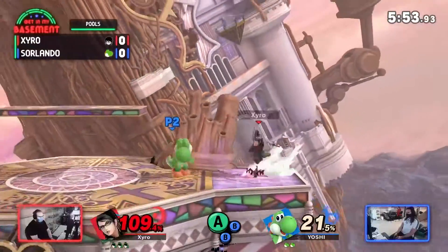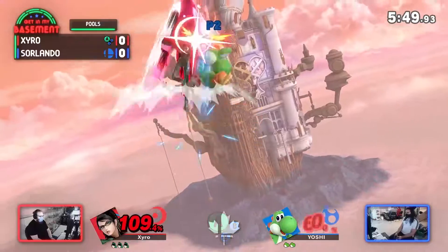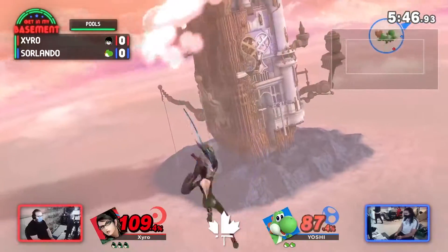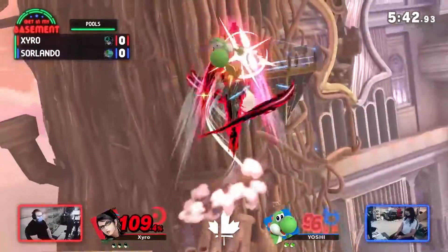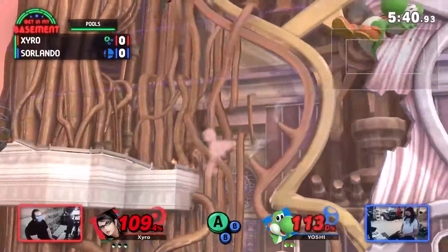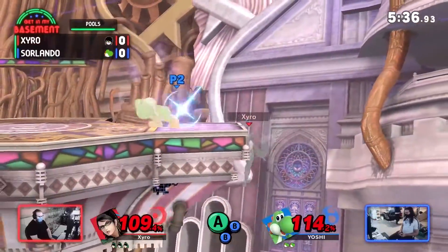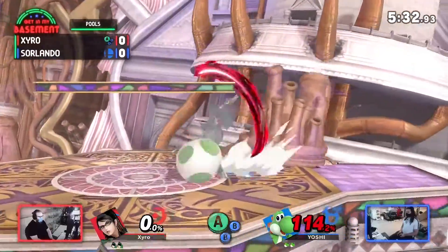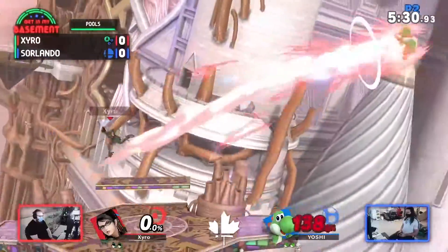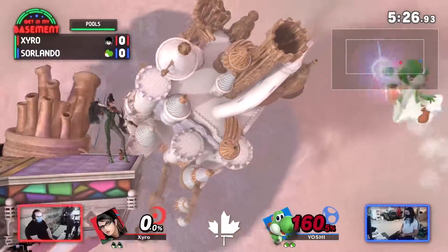Zyro starting the combo, not getting the Afterburner Kick but finding a heel slide to continue it. Side B into forward air — nope, just going upward. Wow, that's definitely the Smash 4 combo. Reading that option too, but not going for the upside — she knows it doesn't last long. Another combo out of it and 114% now. Getting a smash on the get-up — I think it was a jump, yeah it definitely was.